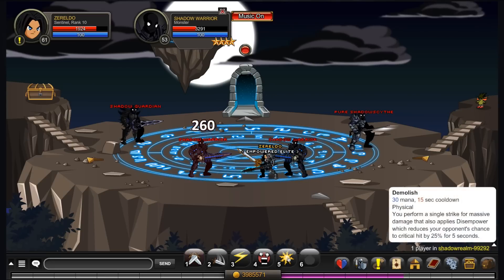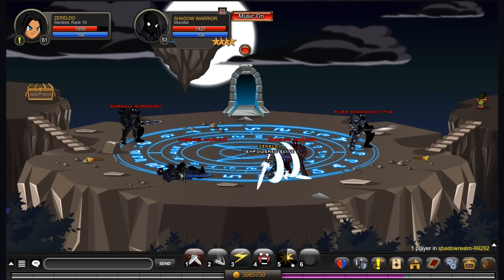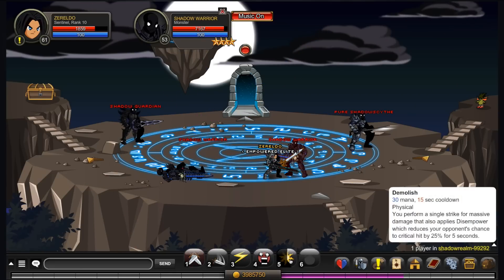Your final move is called Demolish. It has a 30 mana cost and a 15 second cooldown. This is your more damaging move, as you saw there with the crit. It's not the hugest nuke or anything, and it's got a reasonably long cooldown, but there's a reason for that.